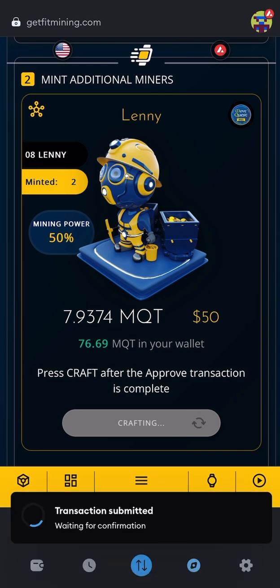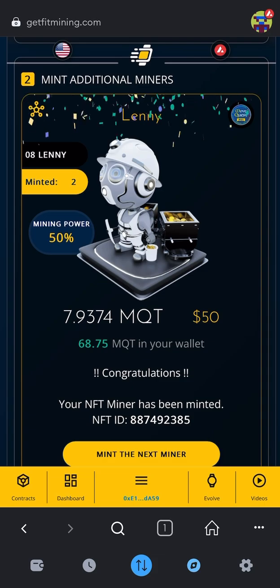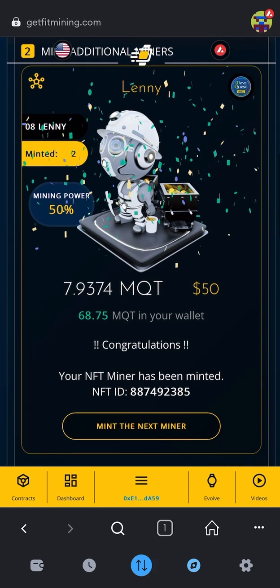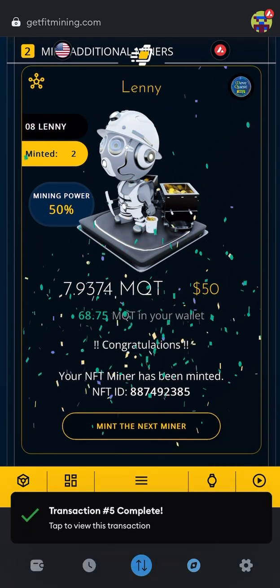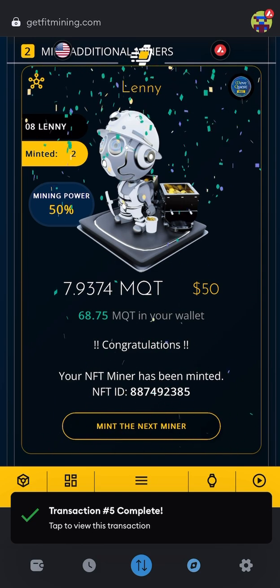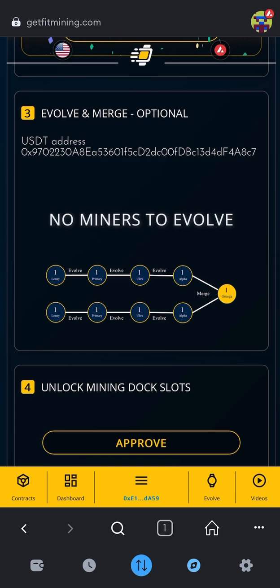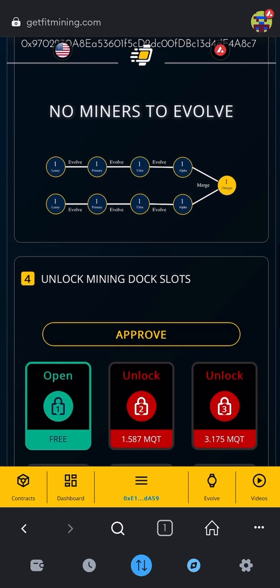If ever this acts funny, just click the three dots and reload the page and reconnect. To make this video shorter, I'm going to stop at two. But you can go to seven and dock seven Lenny's. If you're trying to go to Omegas, you're going to want to get 14 Lenny's, and then evolve them all the way up to alphas and then merge those alphas together.